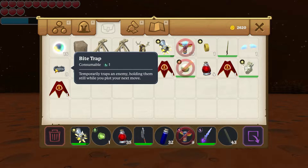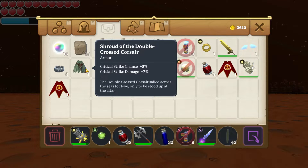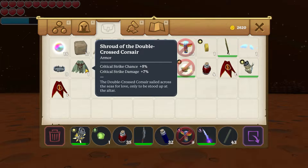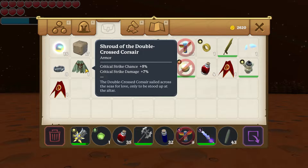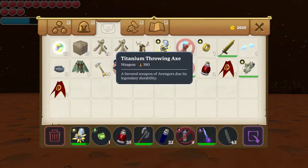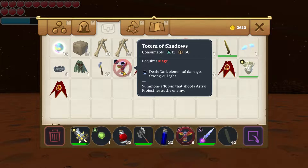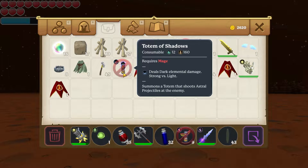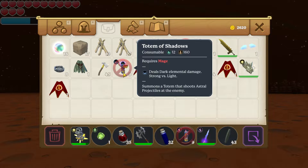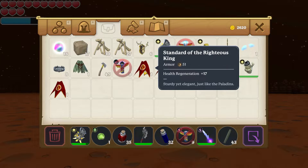We also have a Bite Trap and the trophy. There is also a cloak — the Shroud of Double Crossed Crosshair — with critical strike chance plus 5% and critical strike damage plus 7%. That's actually a really good cape. These Titanium Throwing Axes are really cool too — they do 190 damage — though the only problem is once you throw them, they're gone. We also have the Totem of Shadows, which requires a mage, deals dark elemental damage, and is strong versus life.